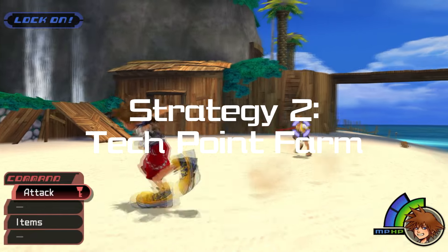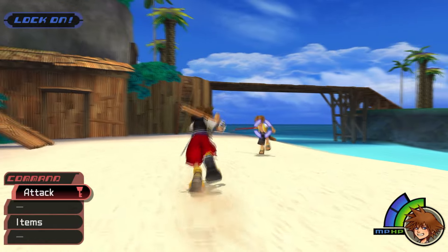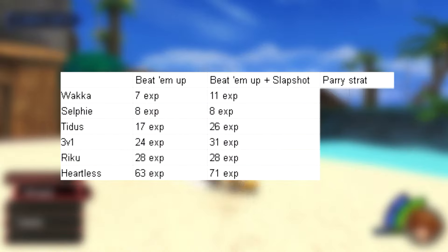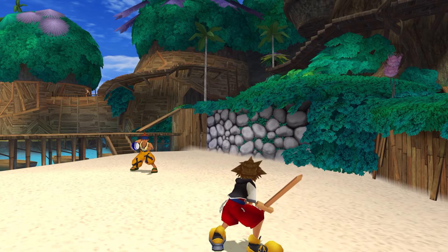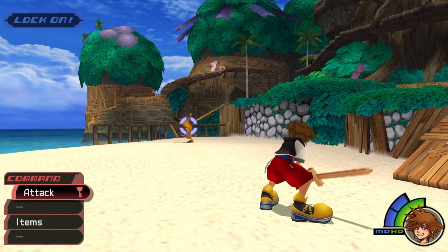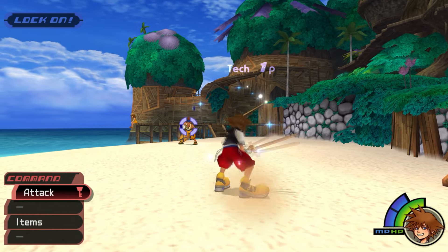Strategy 2: Tech Point Farm. This is where we try to get as much EXP as possible during the fight, regardless of winning or losing, also in 2-minute intervals. I got 32 EXP against Wakka — now that's an improvement. Wakka's strategy is to try to knock the ball over his head, and all we have to do is stand 6 feet away. I stand at the edge of the lock-on range to perform the strat.